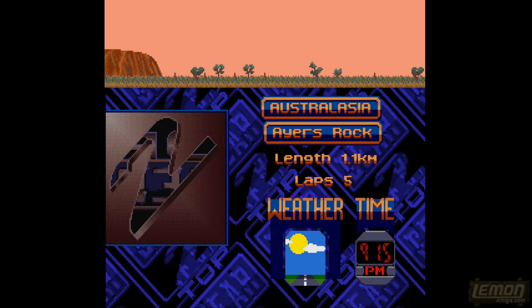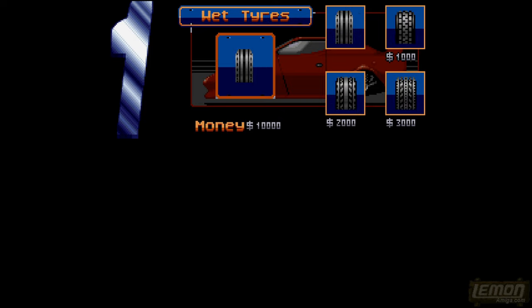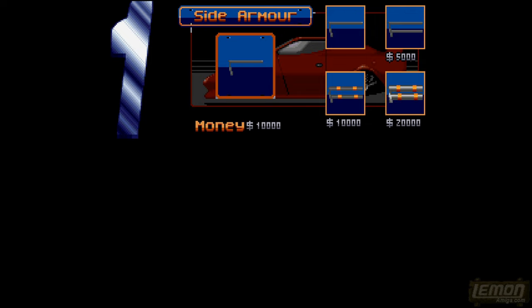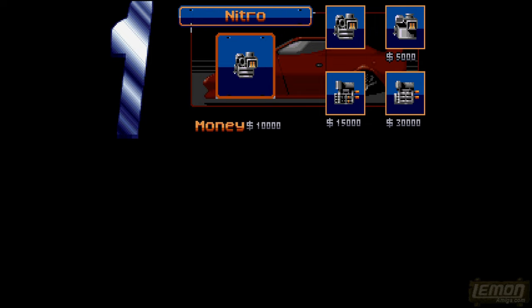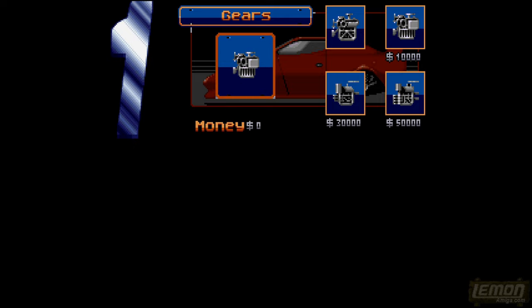Now we move on to the second race in Australia. The most important thing is to spend that ten thousand. Now it's time to move on to the upgrade system — rather than a massive graphics engine, it shows you exactly what you've got with a readout. The image in the left corner shows what we've got, the images on the right show what we could have, and it's a matter of lining those up by buying them. We've just spent all of this on a new gearbox.